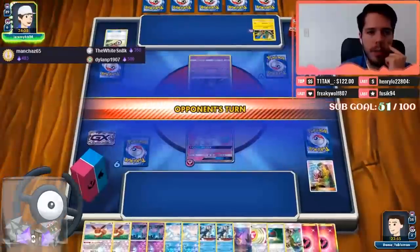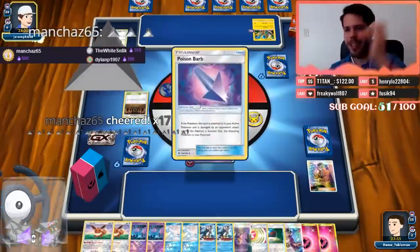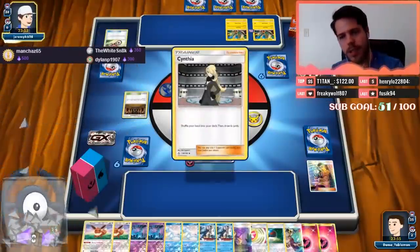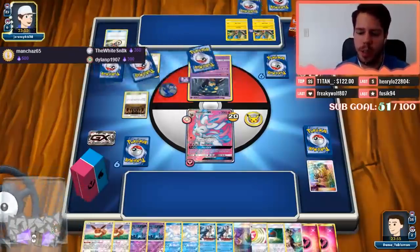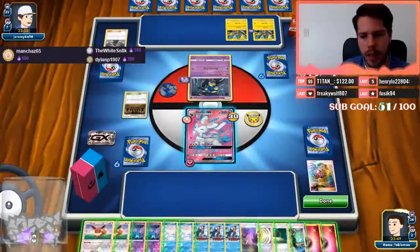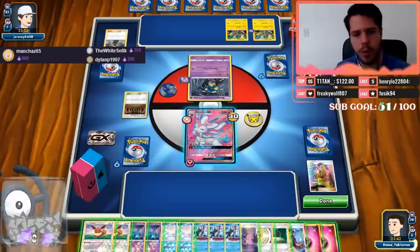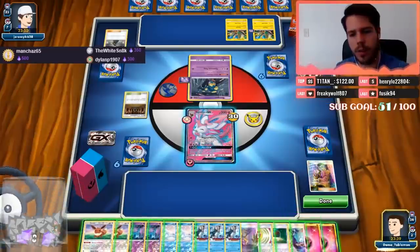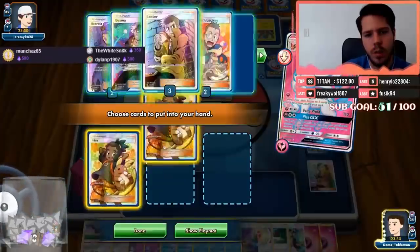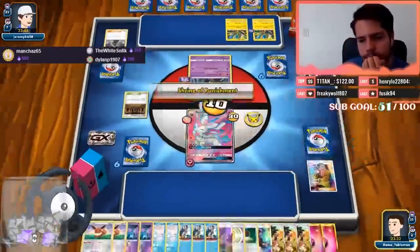This spread deck won one in Europe indeed. Manchester, thank you so much for the extra bits up to 500 — and Freaky Wolf, thank you for the follow! Will he have Judge? He'll probably have Marshadow. 1 through 15 cards so far — let's go triple Hau. Now we have 18.